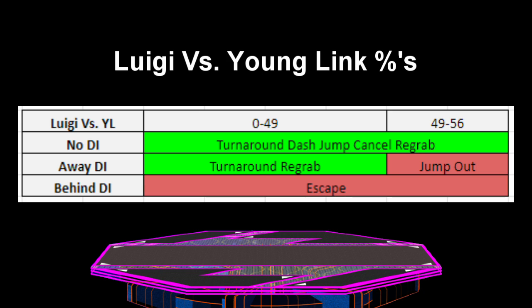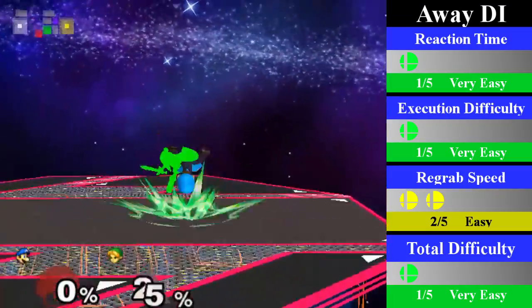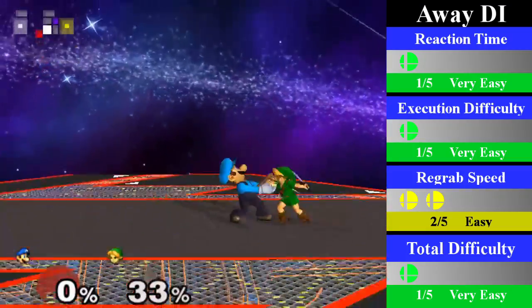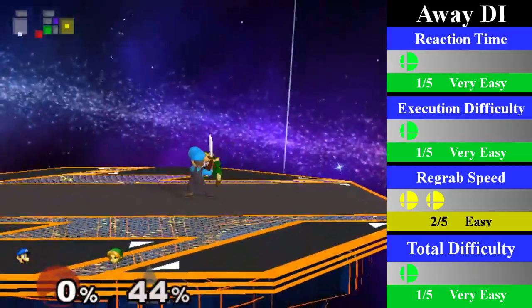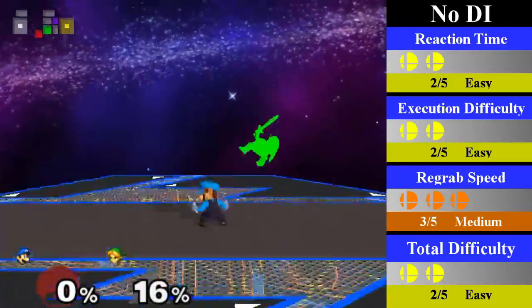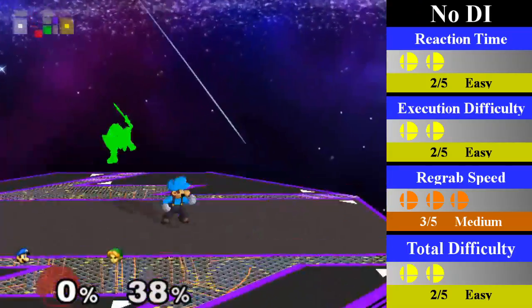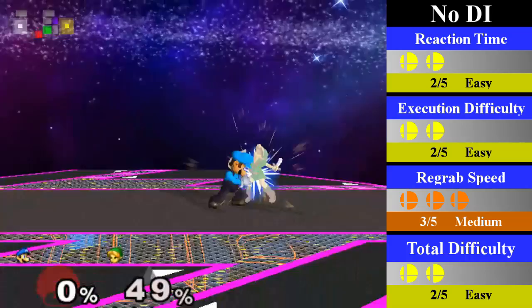Moving back to slightly more practical chain grabs, Luigi's down-throw chain grab on Young Link can range from 0-56%, but Young Link can escape at any time by doing behind DI. For away DI, Luigi can regrab from 0-49% by doing a turnaround regrab. You can easily end this with an up smash, a fair, or a dare. For no DI, Luigi can regrab from 0-56% by doing a turnaround dash jump cancel regrab. This is pretty quick but not super difficult, and you can end this with a fair.